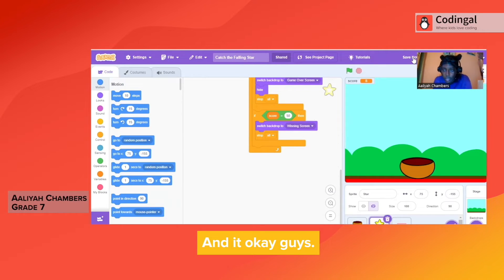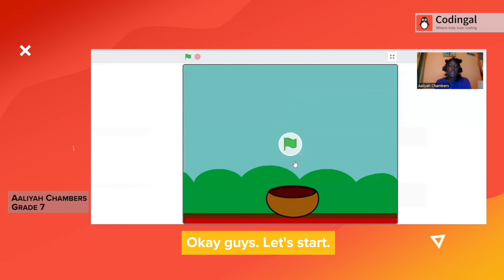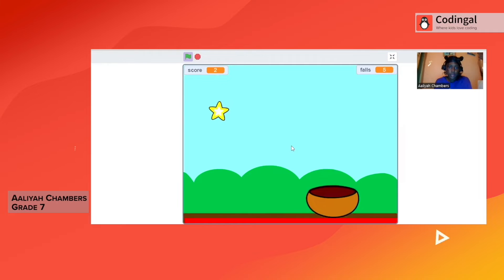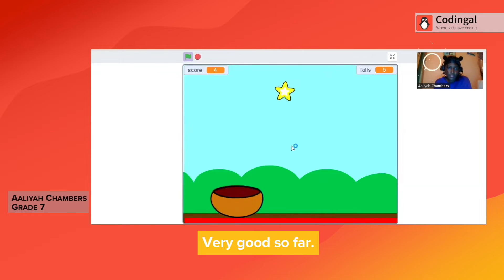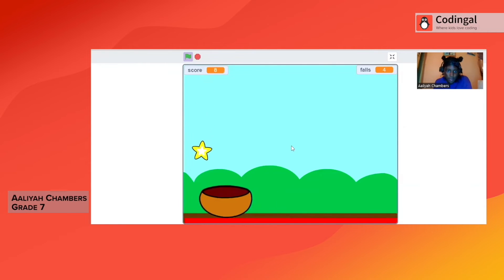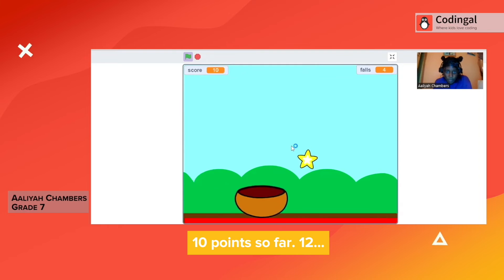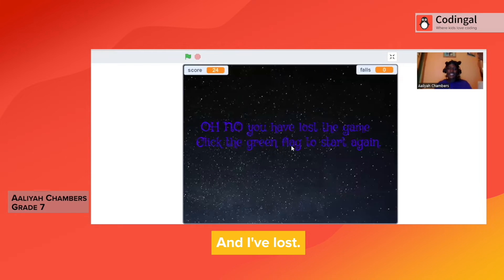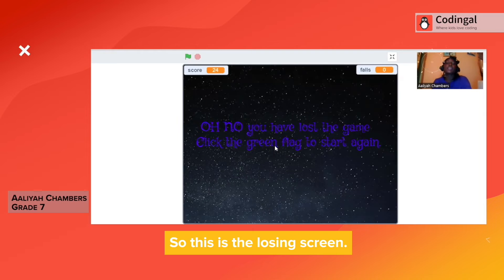Okay guys, let's start. I'm gonna get to 5. 10 points so far, at 12. I have two lives — you have one life left. And I've lost. This is the losing screen. It says: Oh no, you have lost the game.